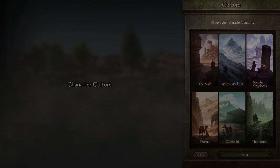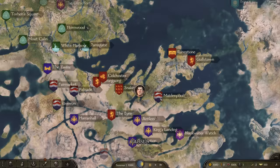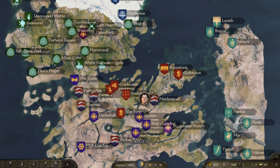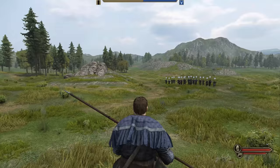First off, we have The Long Night. It's the most recent mod I've checked out, but I think it does something really cool. It does have its issues and is still very early in development. The reason I picked this is because, as you probably guessed, it's based in the Game of Thrones universe, specifically focusing on the White Walkers — the White Walker invasion coming from the North — and it's your choice to either join them or defend against them.